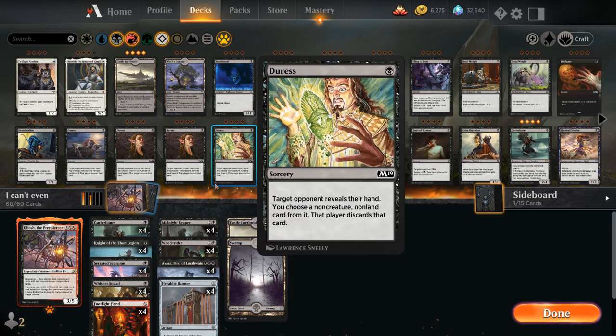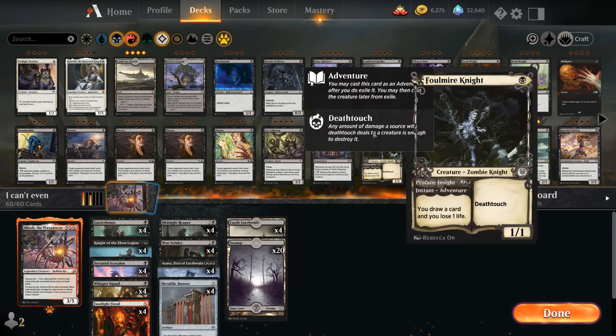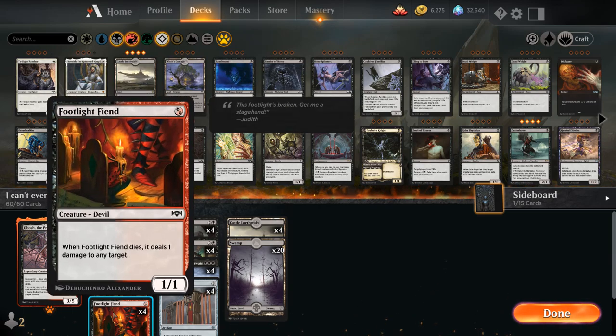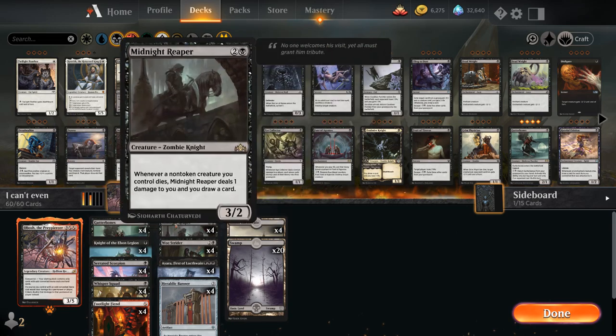Looking at the curve, we only have one-drops and three-drops. I tried my best not to include the cat plus oven combo in this deck, which is pretty tempting in any Obosh deck, even though the cat damage doesn't get doubled since it counts as life loss instead of damage — as opposed to cards like Serrated Scorpion and Footlight Fiend, whose damage does get doubled by Obosh even when they die. So that's a pretty nifty combo.